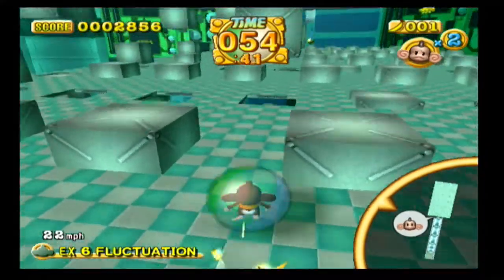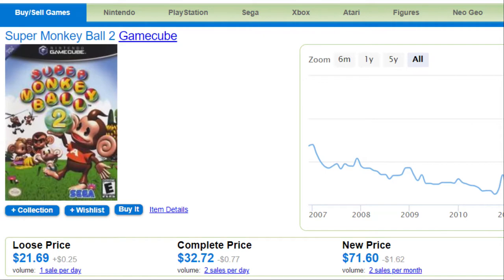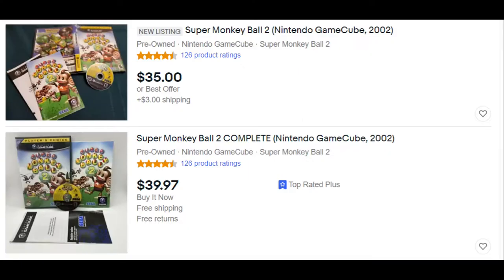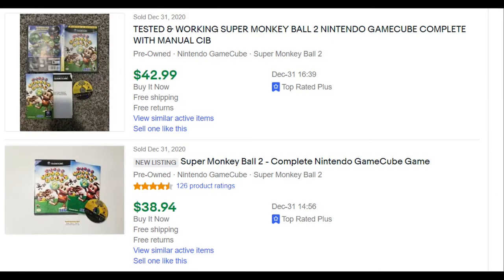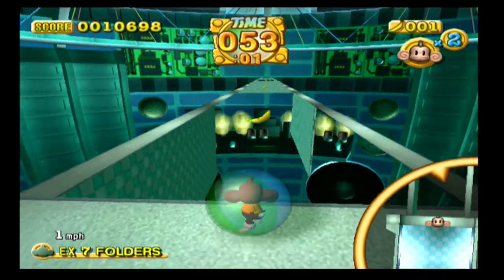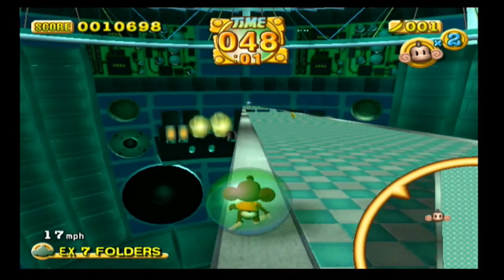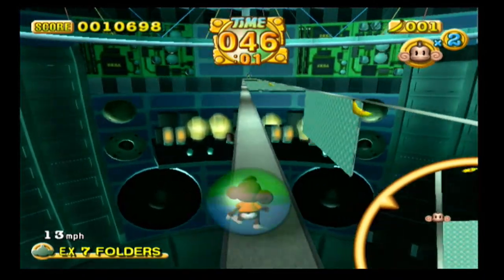Super Monkey Ball 2 is becoming uncommon these days, like most GameCube games, and the price is starting to increase quite a bit. At the time of this recording on PriceCharting.com, the average loose price is around $22, the average complete price is around $33, and the average new price is around $72. I'm seeing current eBay listings complete at around $38 to $40, and recent sold listings complete at around $39 to $43. So if you are a collector of the GameCube or interested in this game, you may want to pick it up sooner rather than later, because this is another game in high demand with fewer and fewer copies out in the wild — the price will likely keep increasing.